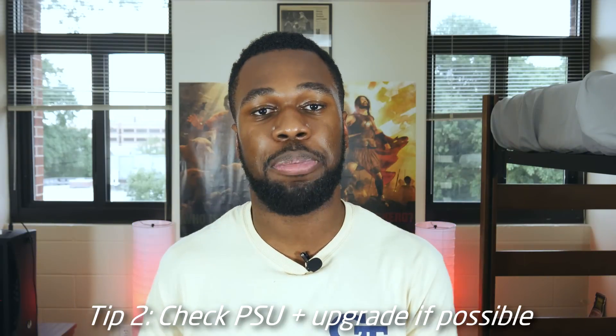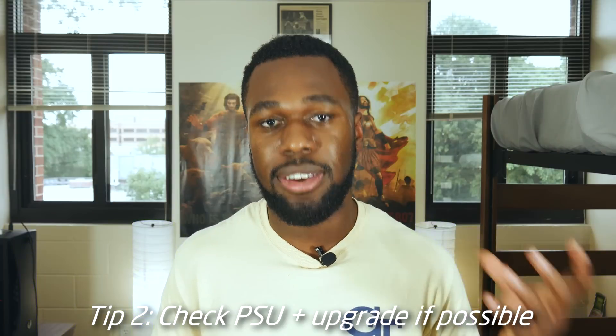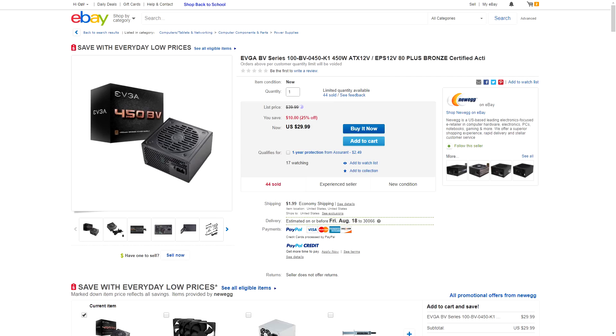My second tip is to check the power supply and upgrade if possible. This is why using a non-slim tower case is very crucial, because upgrading the power supply in a non-slim tower case is going to be easier and much cheaper than upgrading one in a slim tower case. You can pick up a $30 to $40 decent power supply off Newegg, Amazon, or wherever, and pop that in if you have a non-slim tower case. That gives you way more upgradability than the usually 200 to 300 watt power supply that comes with a pre-built computer.